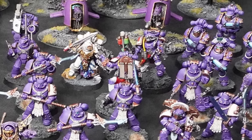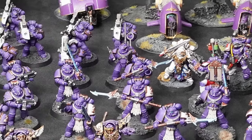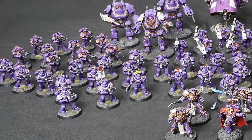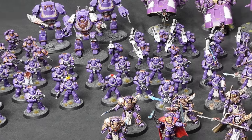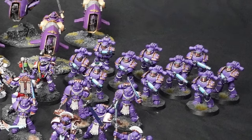Rounding off the elites, we have 3 Apothecaries, all upgraded with Artificer armor. For troops, we have 3 10-man Tactical Squads, all upgraded with Legion Vexillas and Artificer armor on the sergeants; two sergeants have Power Fists, one has a Chainsword. For the fourth troop slot, we have a 10-man Tactical Support Squad upgraded with Plasma Guns, with Artificer armor on the sergeant.